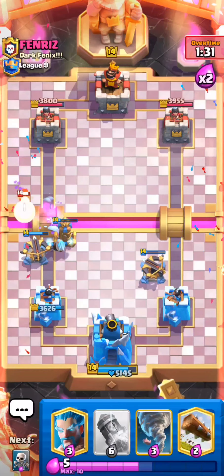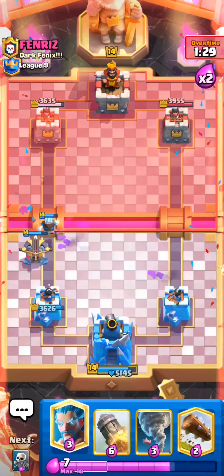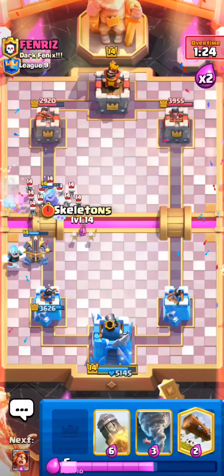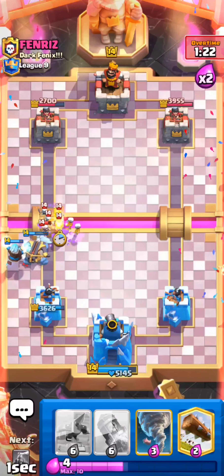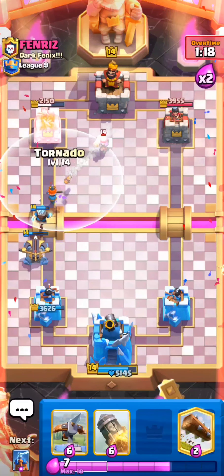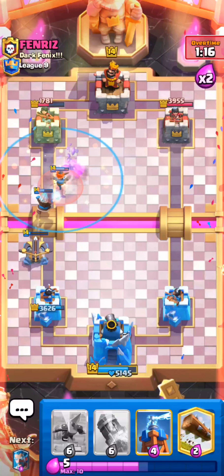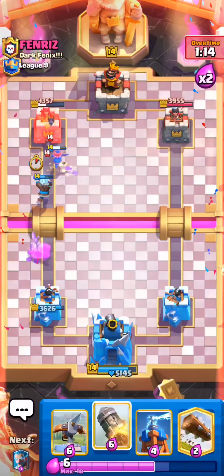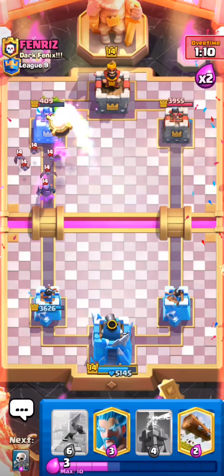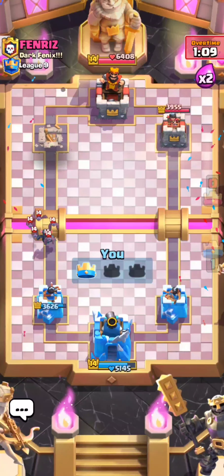Let's see what happens here. I think this is a lock. Nice — this is a connection. I'm going to go Ice Wizard to support because I don't think he's going to be able to defend if I have a support unit as well. Let's Nado that Firecracker in. He might go Mega Knight — does he have Mega Knight Elixir? Nope. And that's GG.